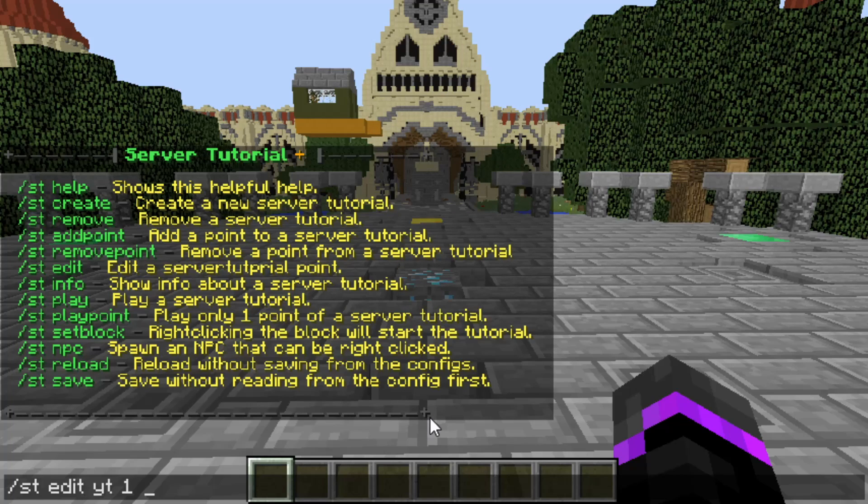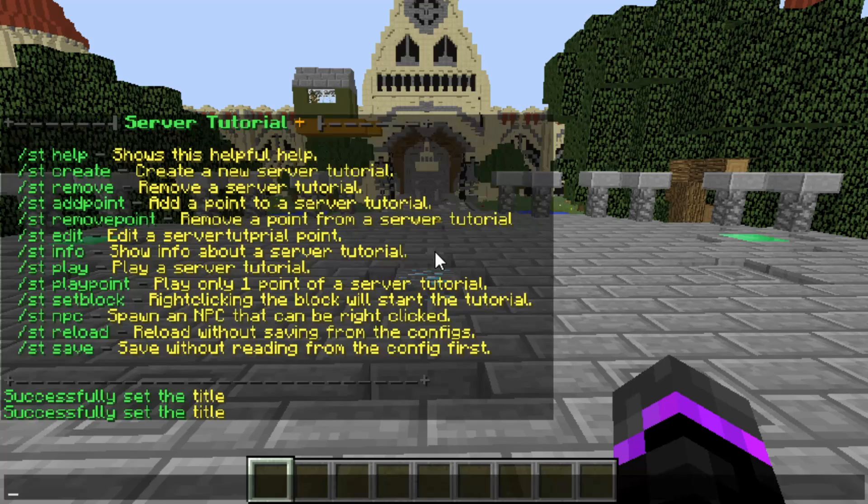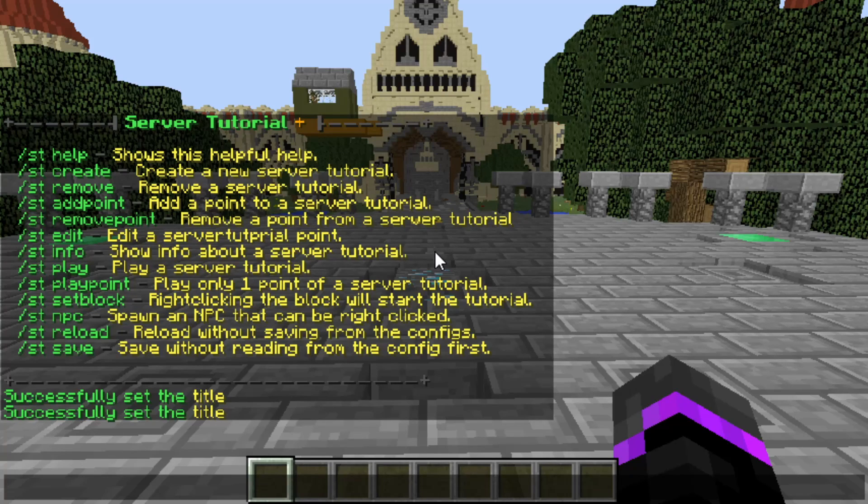You can also hook onto an NPC so that right-clicking it will automatically start the tutorial, or you can set a block trigger. For the title, we do 'set title' and then the title, then enter 'title' again and the actual title message. You can use any color code you want — I'm going to use yellow and put 'Welcome'. Then I'll set the subtitle — we'll put in brackets 'MyCraft'.